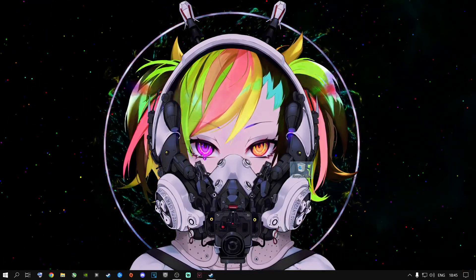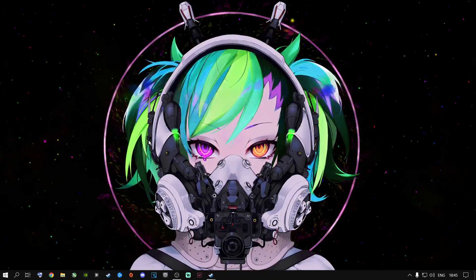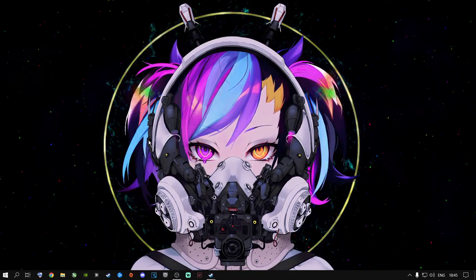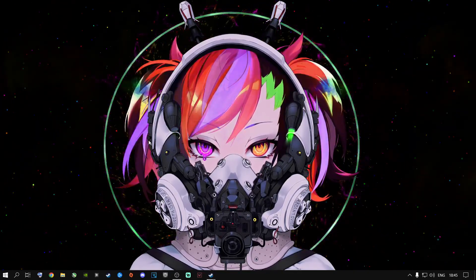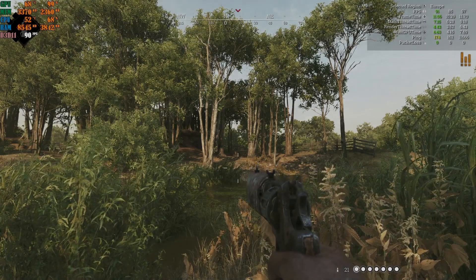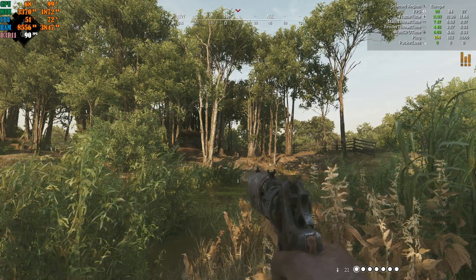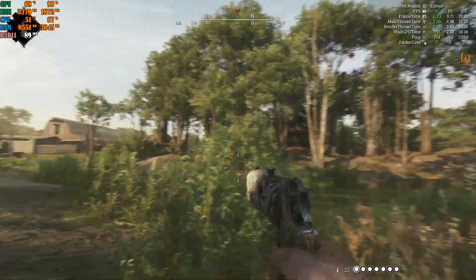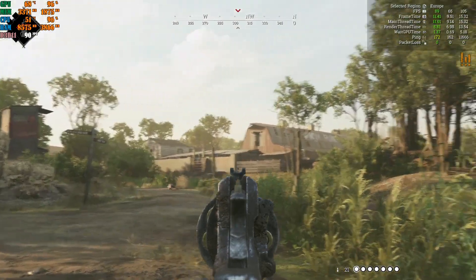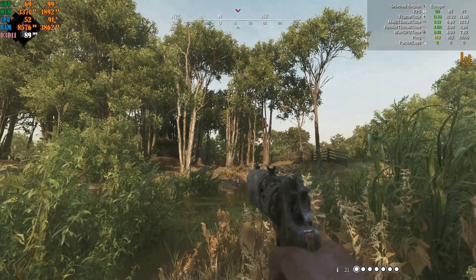Now let's jump into Hunt Showdown to show the in-game settings for update 1.9. As you can see, I'm currently getting about 90 fps while looking at trees. The image looks quite blurry at the moment — you do not want that. The highest it reaches right now is about 92–93 fps, so let's change these settings.